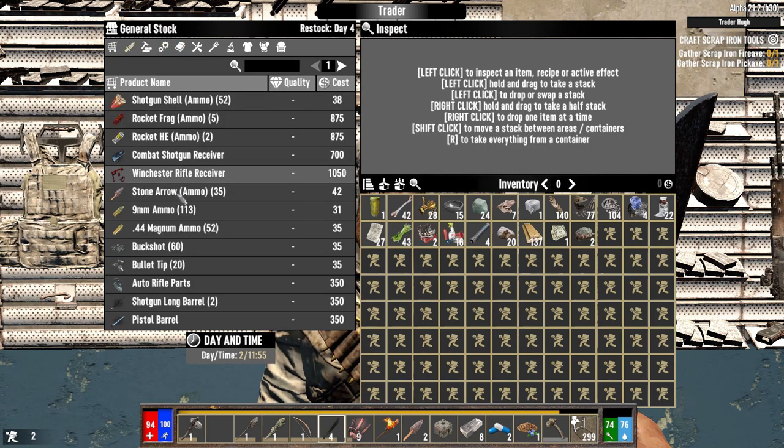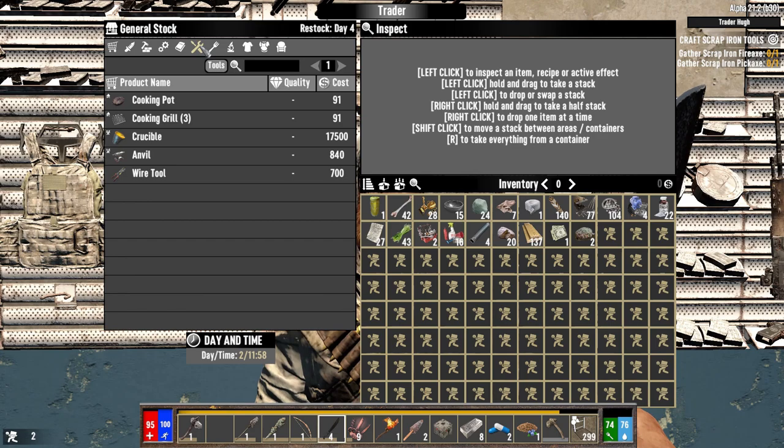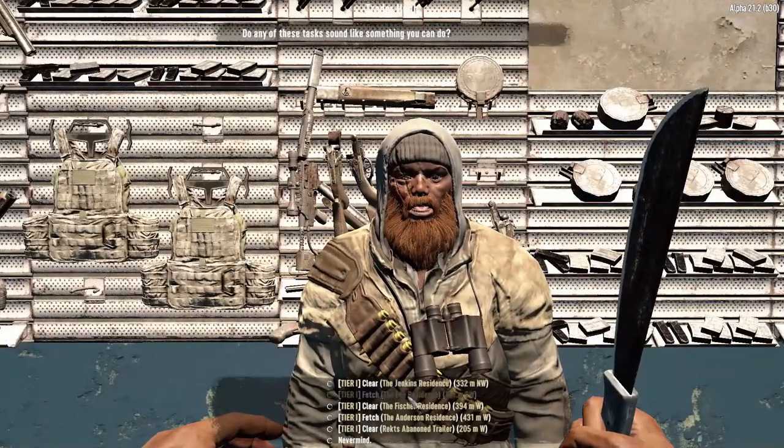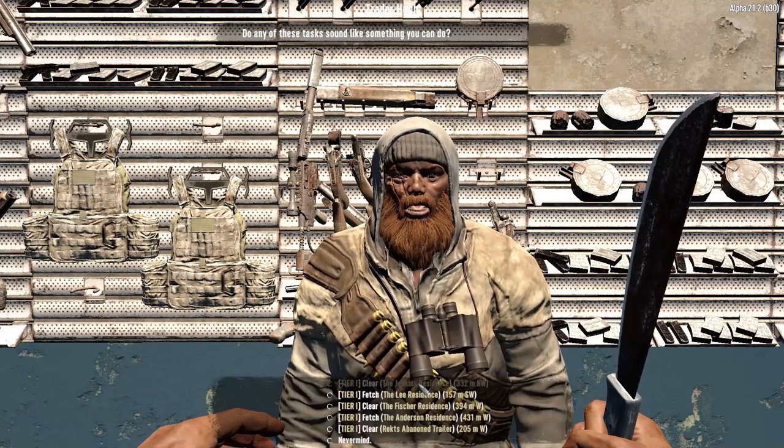I don't have any money of course, but it's mostly for future reference. I already have a cooking pot — wait, do I? I don't think I actually do. I should probably do a quest and then buy one. We'll do a clear — I think we can handle at least one. This one's only 200 meters; that works for me.